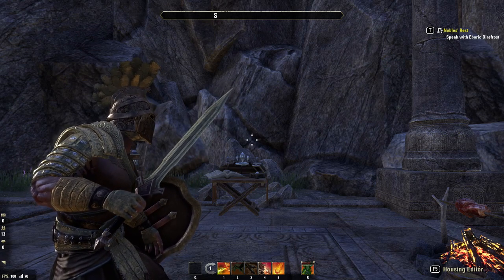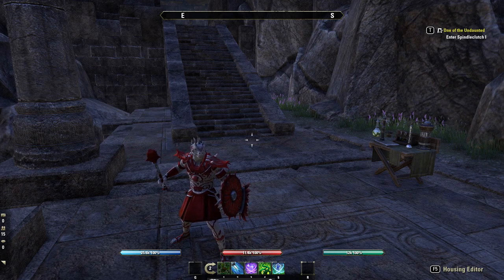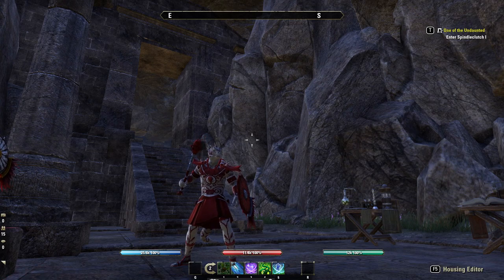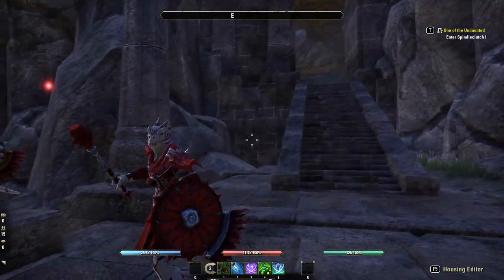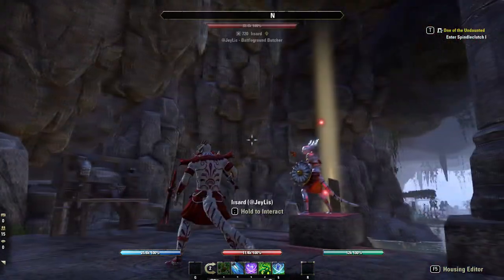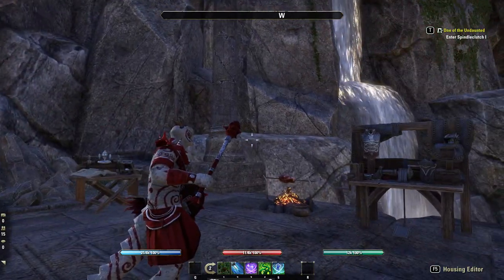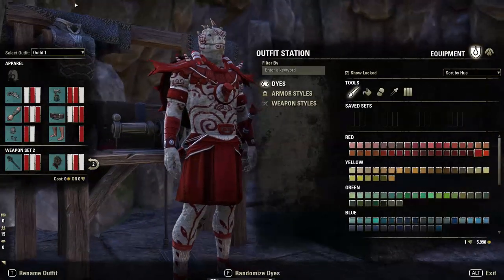Our second costume for the gladiators is a little different — we're basing this one around the Argonian style. This outfit originally comes from Misfit, one of my moderators on Twitch and YouTube. It's a really fun one to give the Argonian a different feel, since there's so much you can do with this outfit system. A skin really helps this look; alternatively, having a very dark skin color on your Argonian will also make it look great.